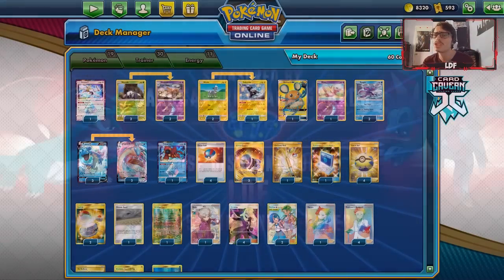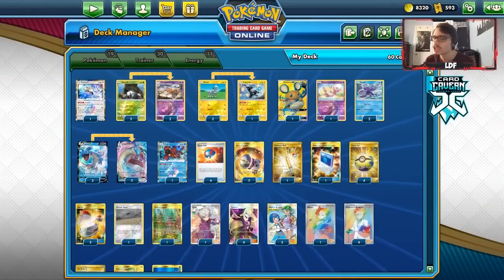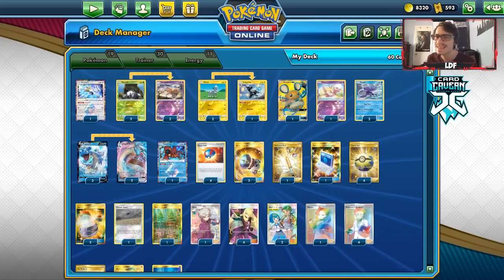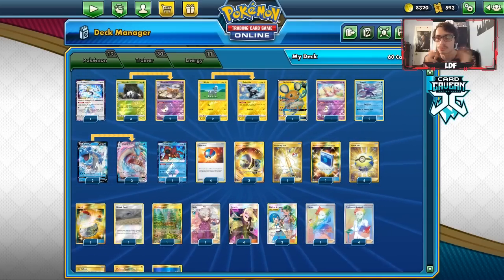Shoutout to our sponsor Car Craven TCG. If you're ever looking for any PTCGO pack codes, get them over at Car Craven. You can also trade in codes you don't need for cash or in-store credit. They carry Sword and Shield packs singly, in lots of 50 or 100, plus Unbroken Bonds, Unified Minds, Sleeve Codes, GX Codes — any codes you need. Use my discount code CODELDF at checkout for 5% off.